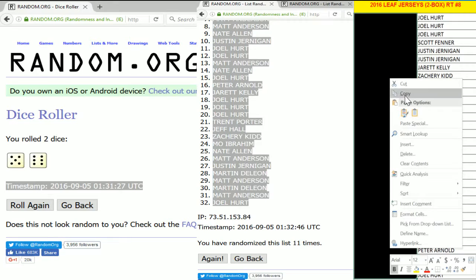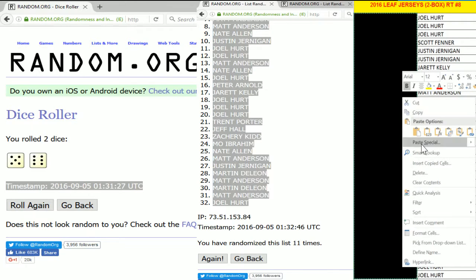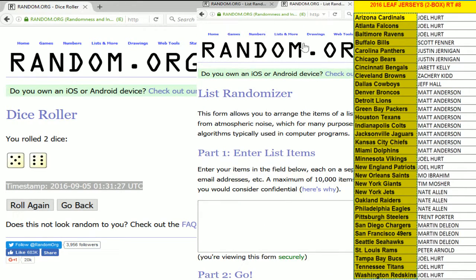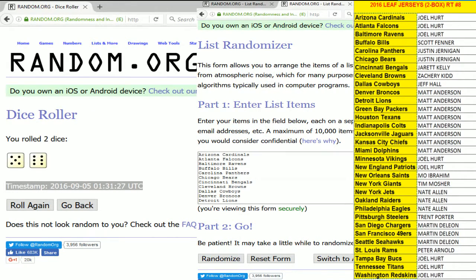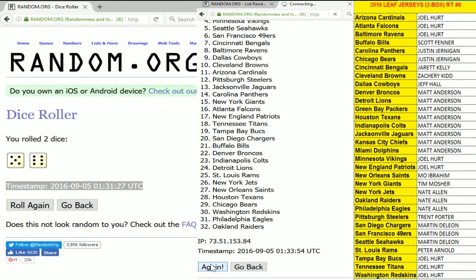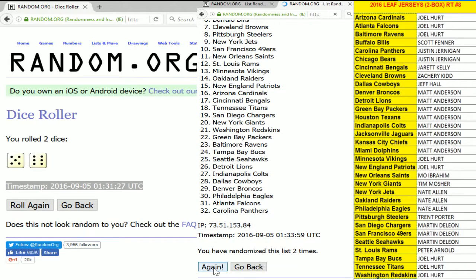We're gonna go up here to the darkened area, grab all of the teams, copy them — I'll show you guys that it's actually a list. There it is. We're gonna go over to the randomizer and drop them in. There they are — all of the teams. We're gonna go 11 times and match up the list. We won't have this lag once the new computer is in — today's the last day of this.